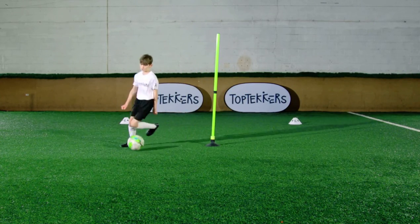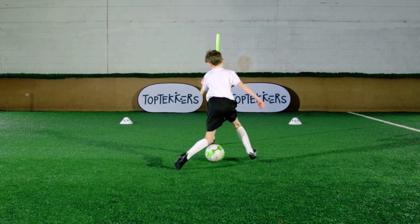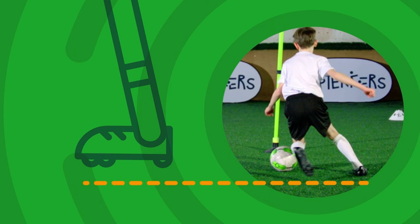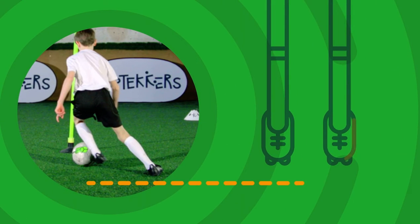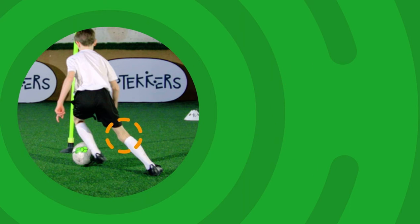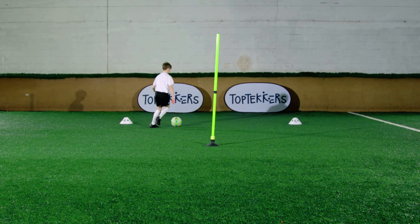Just before you reach the defender, take a big step to one side to make the defender think that's the direction you're going. Use the outside of your other foot to take the ball the other way. Keep low to the ground with bent knees so you can explode away from the defender.